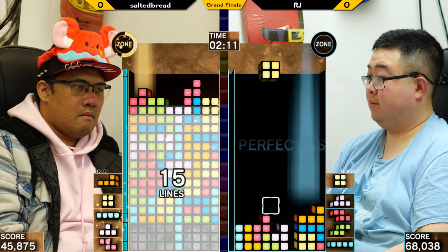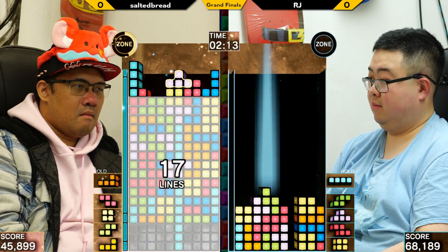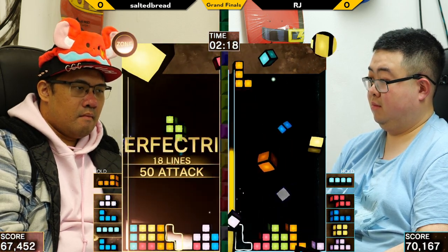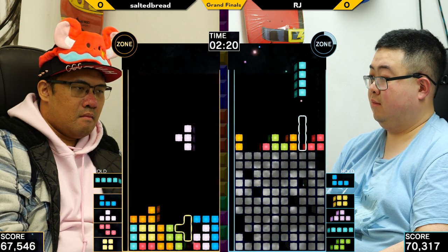Here comes another T-spin — TSS. This is shaping up to be a very potent zone by Salted. 50 attack, and that's a big chunk of cheese for RJ.